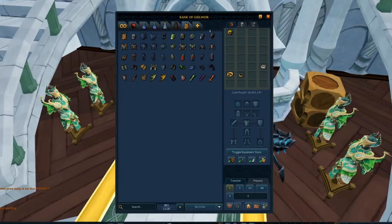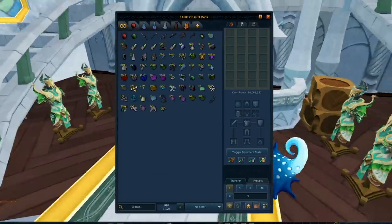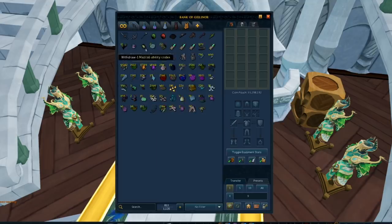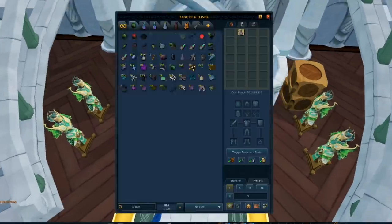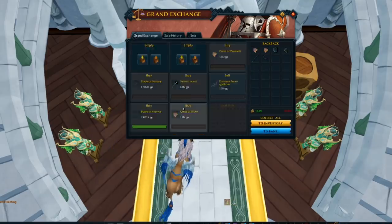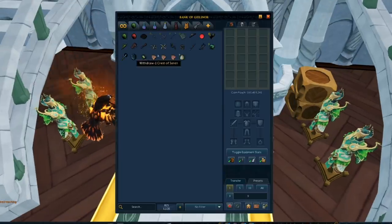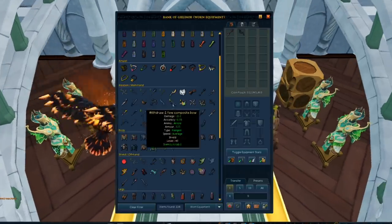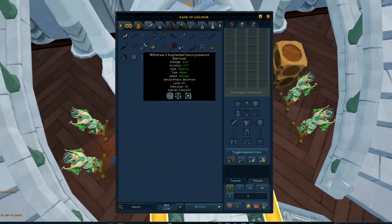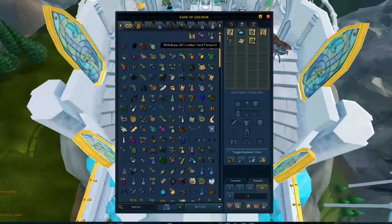This bank rework placeholder update is fantastic, and I'm approaching this thinking that if I set this up exactly how I like it, I will not have to make any significant changes to this ever. It's just gonna stay organized, and that's the power of the placeholder. It's so nice being able to remove an item that you only have one of, especially with augmented gear, and have it keep its place in an organized bank. I think this is one of the biggest, one of the best, one of the brightest quality of life updates this game has ever seen.